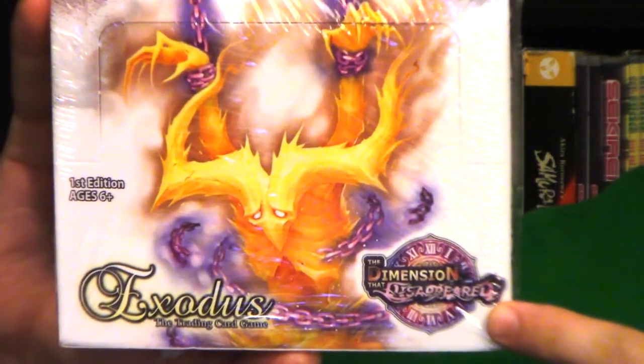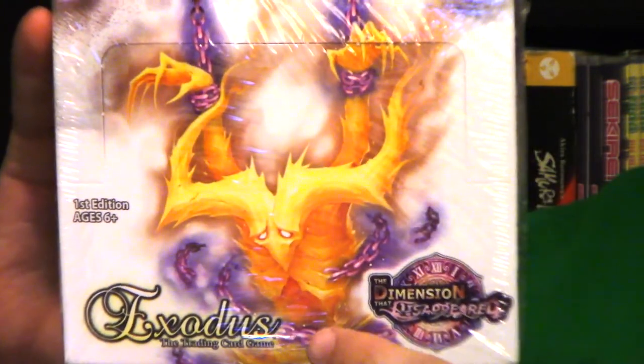Look at this thing! If there's been any complaint from Exodus players who do booster box openings, it's that the box was way too big. I get what they were going for — card storage and stuff like that — but this is kind of a blessing in disguise. It gives me more room to put it on my shelf and to put the cards in. And I like the front art right here.